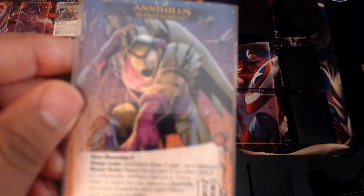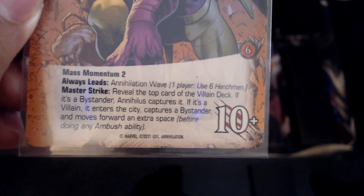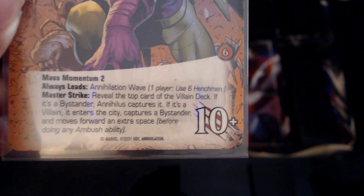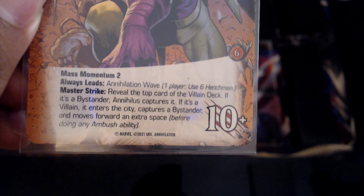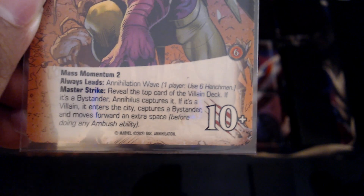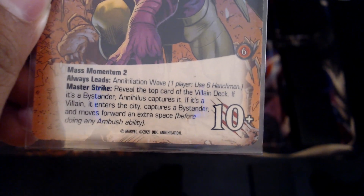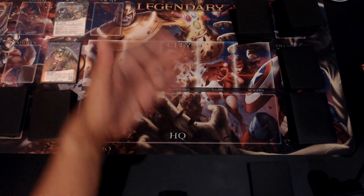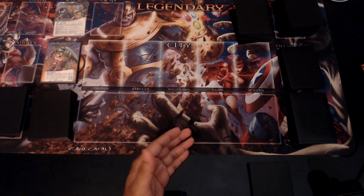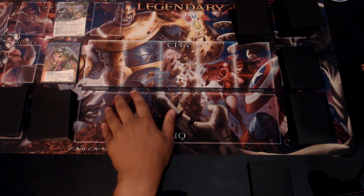Annihilus is going to be 10 plus attack. He has Mass Momentum too — he always leads the Annihilation Wave. If there's only one player, you use six henchmen instead of three. His mastermind ability: reveal the top card of the villain deck; if it's a bystander, Annihilus captures it; if it's a villain, it enters the city, captures a bystander, and moves forward one extra space before doing any ambush ability. The villain group we're using is Annihilation Wave, and the henchmen group is Phalanx.